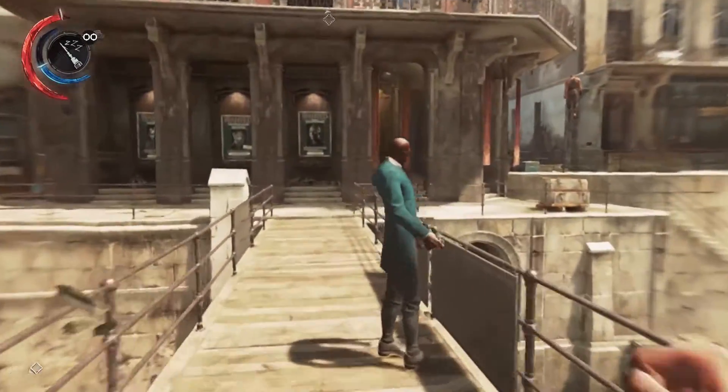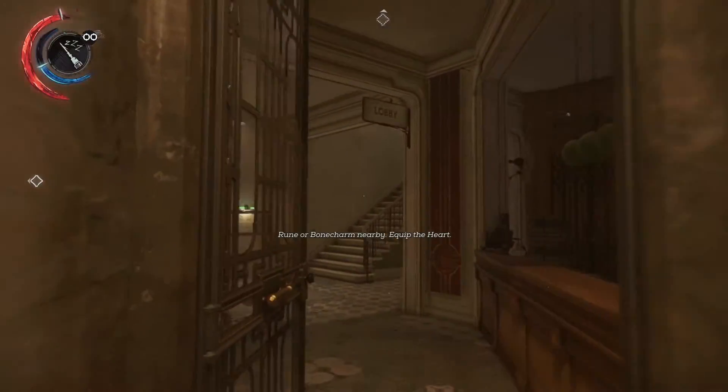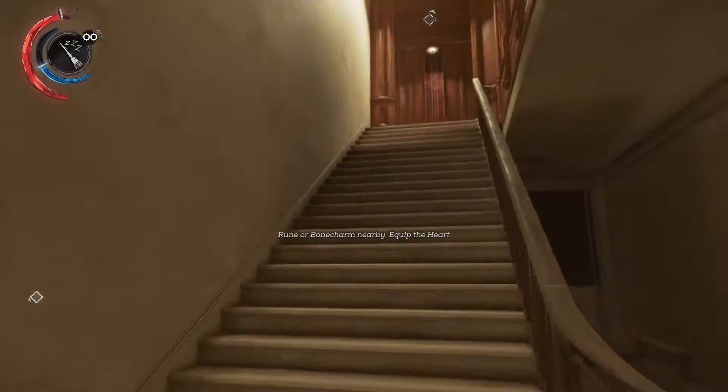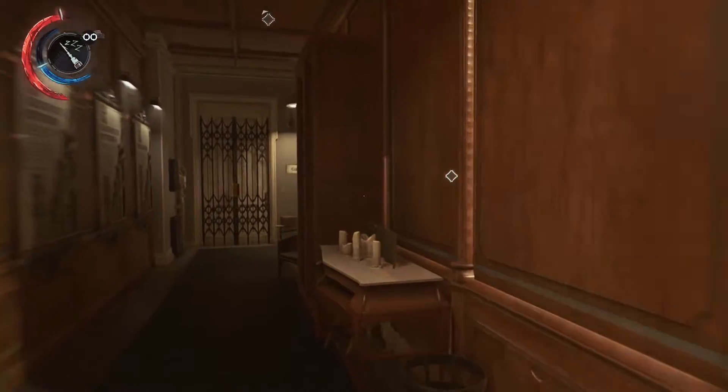The safe is a little tricky since there's not a universal code — it's randomly generated and you'll have to find a couple things to figure it out. Once at the safe, you'll need to grab the book of the seven structures and the piece of paper called the strictures to keep you safe. Go ahead and follow my character to find the two.